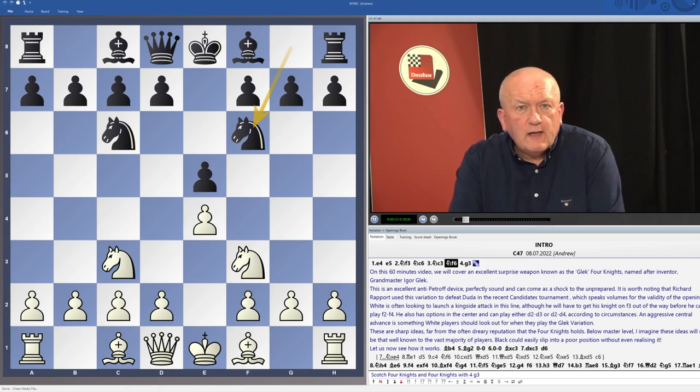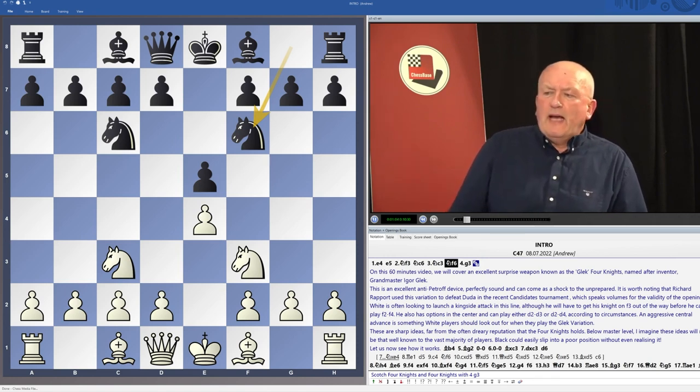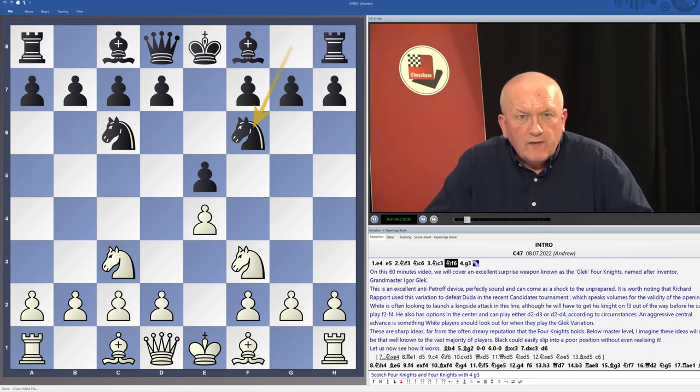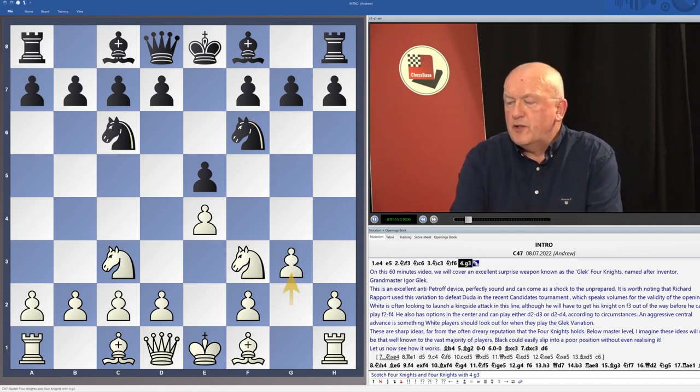But recently, since the advent of the computer era, white players have been playing around a bit with the position. We've seen all sorts of weird and wonderful moves, like a3, or a4, or Bb2. The Glec Four Knights starts with the move g3.